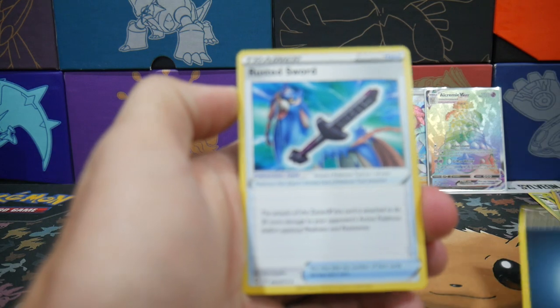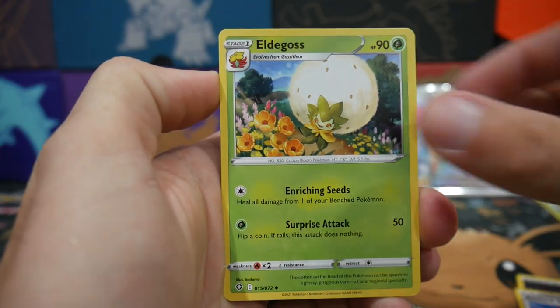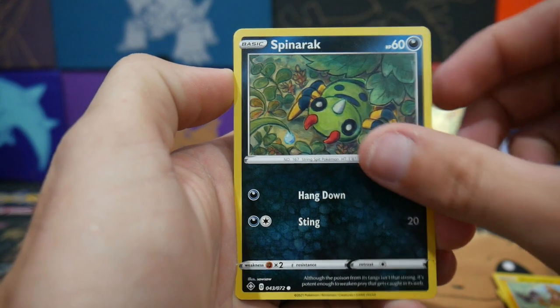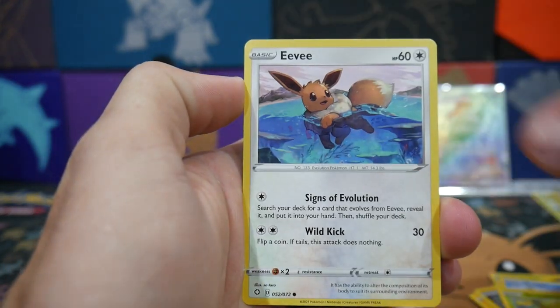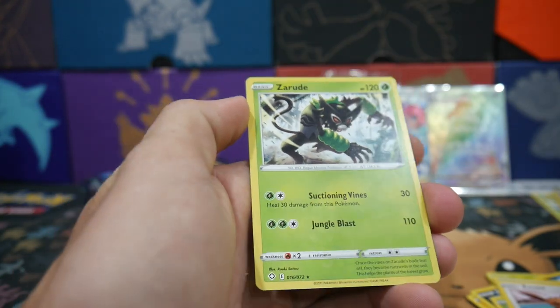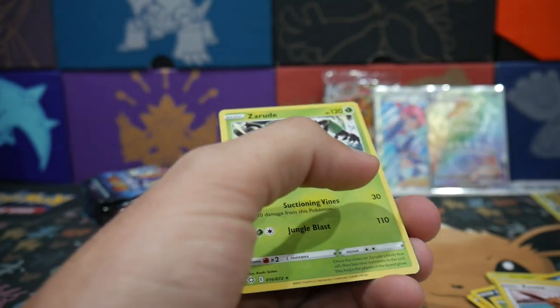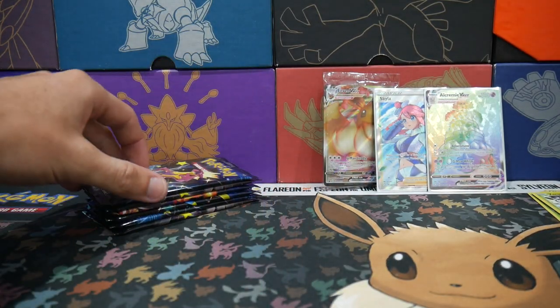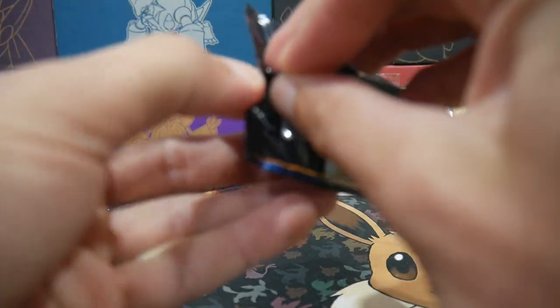Four to the front and we start off with a Darkness Energy, a Rusted Sword, an Eldegoss, a Drednaw, a Morpeko, a Spinarak, Snom again, a Grookey, Eevee, a Chewtle, and a Zarude Regular Rare once again. There's definitely a lot of the same cards over and over and over.